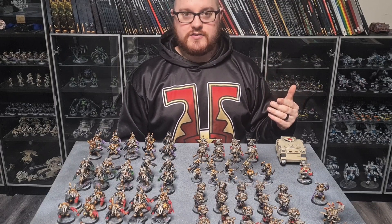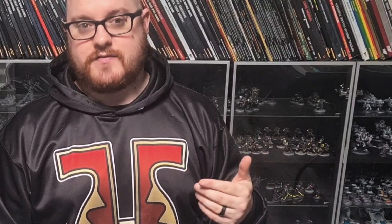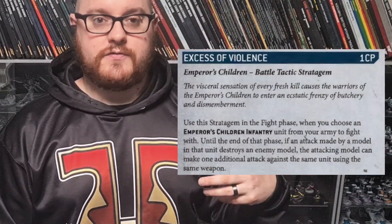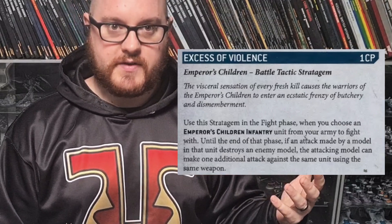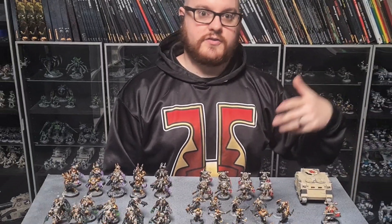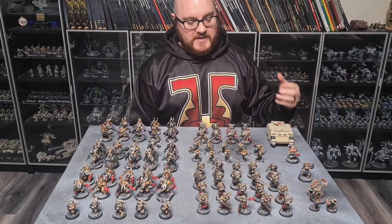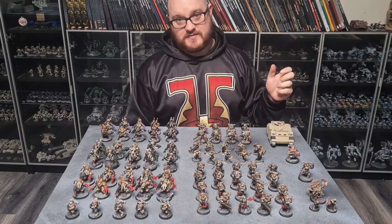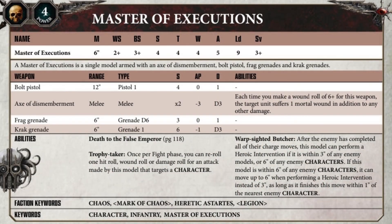There are a few other stratagems you can use on him that are really good, such as every time a model dies he gets to make an additional attack. So that's really good if you go into a big unit where you go in with your 6 attacks, get 8 hits, kill like 4 or 5 models, and now you get to make an additional 4 or 5 attacks which explode and do all the same stuff. So basically this one guy is a single model that's 65 points plus a relic and a warlord trait, and he just kills everything.